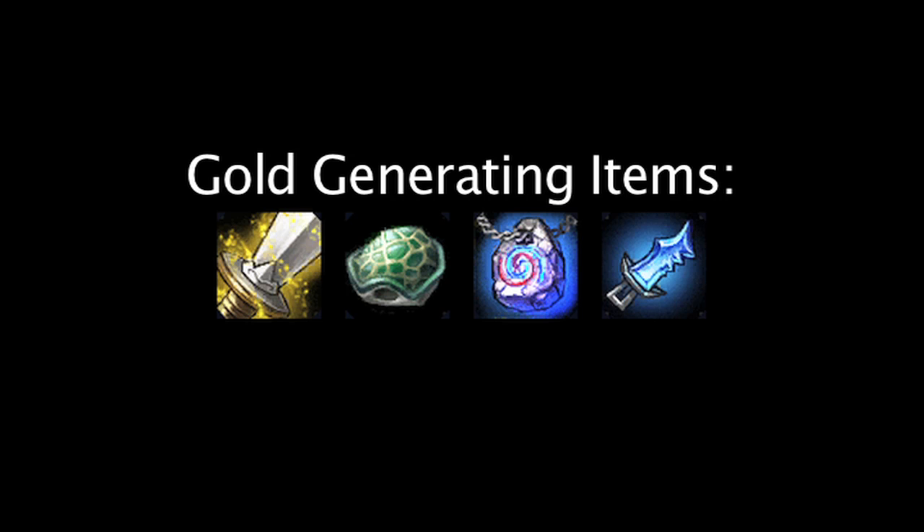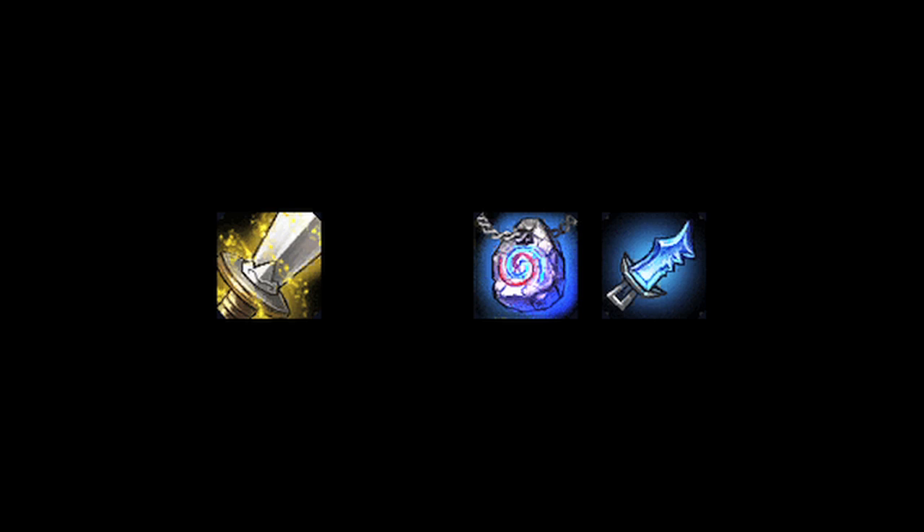In League of Legends, the gold generating items have been modified for Season 3. On today's episode of LawlMath, we'll be taking a look at how cost effective the items will be in Season 3. Starting with the easiest one, the Heart of Gold has been removed from the game.